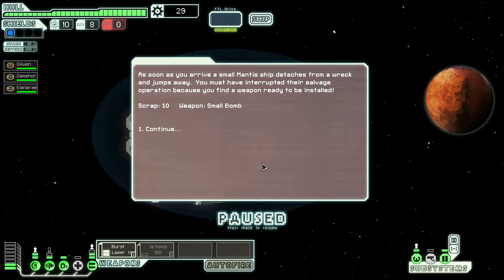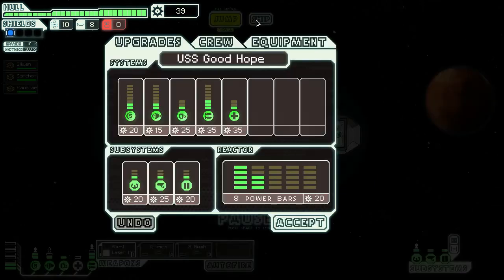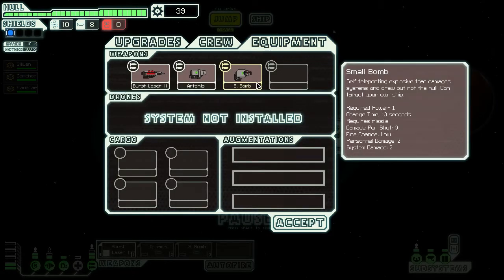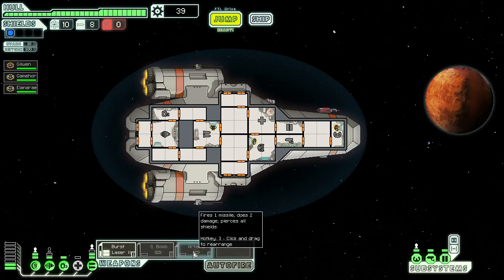As soon as we arrive, a small mantis ship detaches from a wreck and jumps away — we must have interrupted their salvage operation. We find a weapon ready to be installed: a small bomb. Self-teleporting explosive that damages systems and crew but not the hull — and it can target your own ship. It requires a missile. You could use missiles with the Artemis missile launcher or the small bomb. Damage does not hit the hull but it's good for taking out a system.